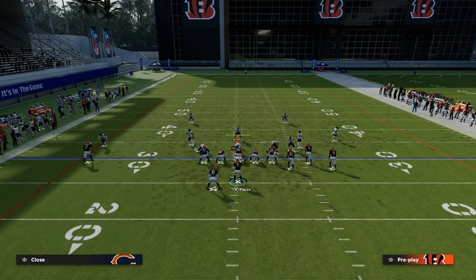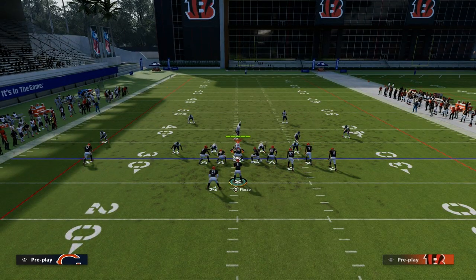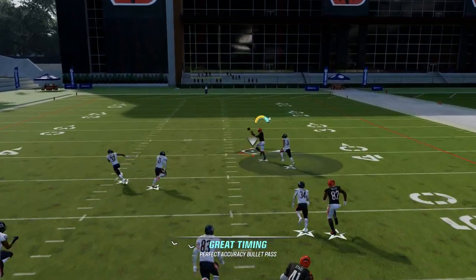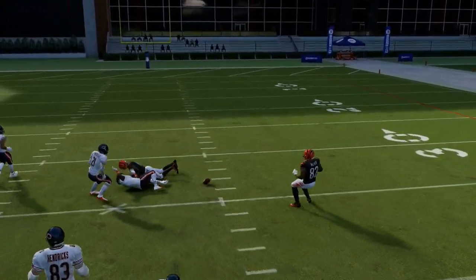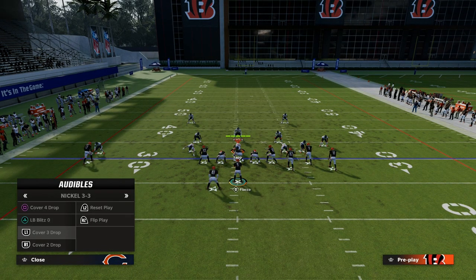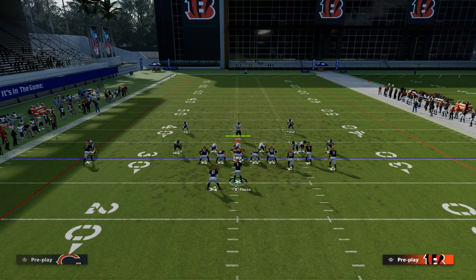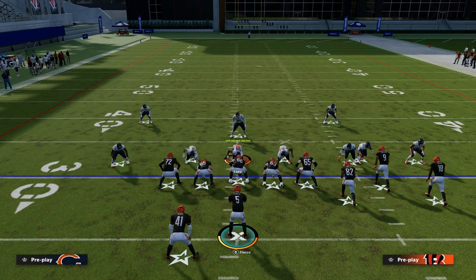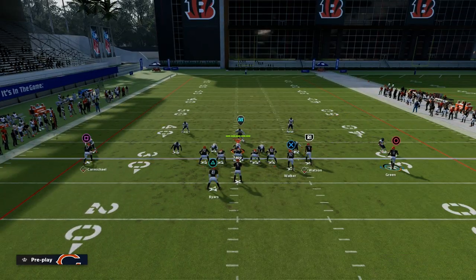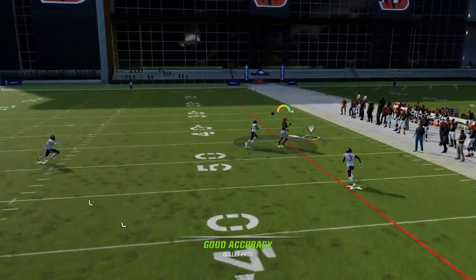Just a quick side note: if you want to bomb match coverage, call verticals and put this guy on a streak against cover four quarters — it's super, super good. Typically they won't even play it like that. But the point is what it forces the opponent to do is put that player on a deep half. So when they have to put that player on a deep half and we motion this guy out, this is essentially a glorified cover two shell in terms of how they're going to play it.